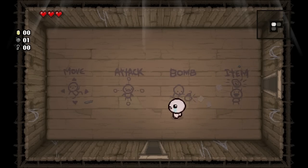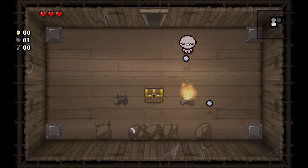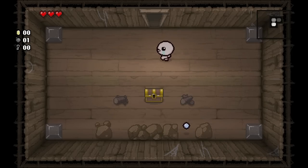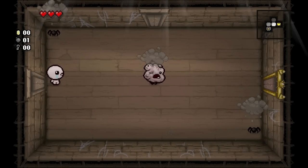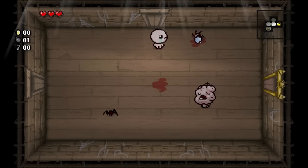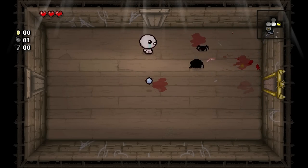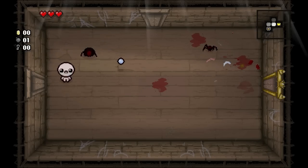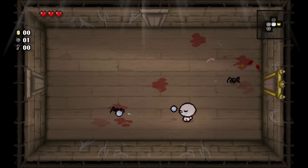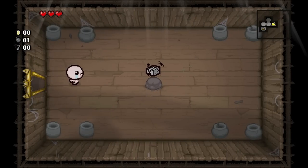Welcome back to another episode of The Binding of Isaac Rebirth. We're starting off playing another round - we need to defeat Mom 10 times so we can unlock the Blue Baby. I don't think it all has to be defeated with Isaac; we could try other characters, but some of those other characters get disadvantages. Isaac is probably the most rounded character for this.